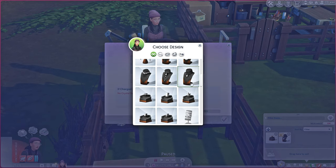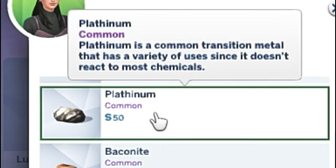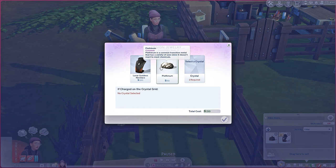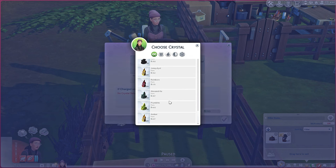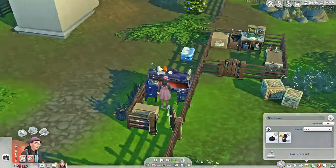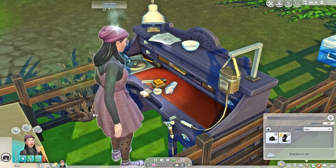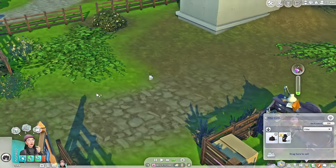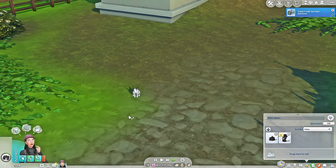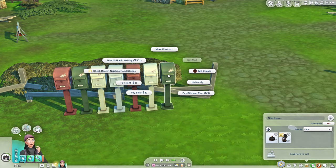Now we're gonna do a moon necklace — I want this necklace for herself actually. Let's make a beautiful blue sapphire. The moon necklace — I'm just putting all of my stuff in this box. Hey bunny, how you doing cutie pie! We should also remember about our bills and rent — we need to pay those.